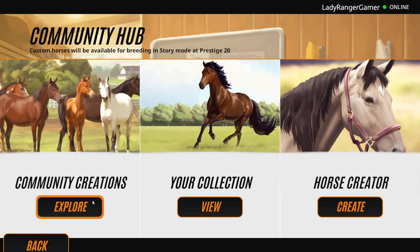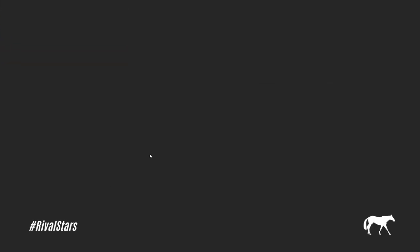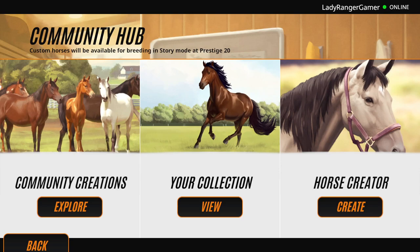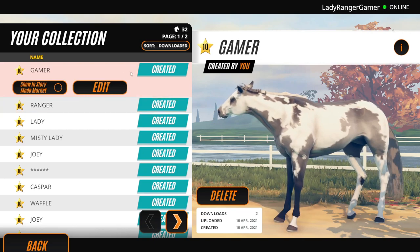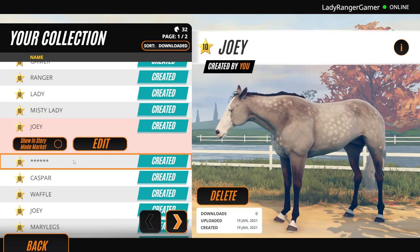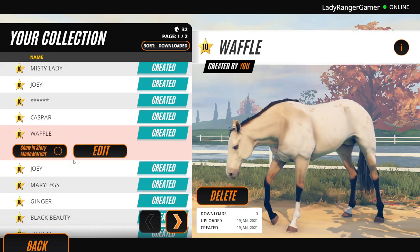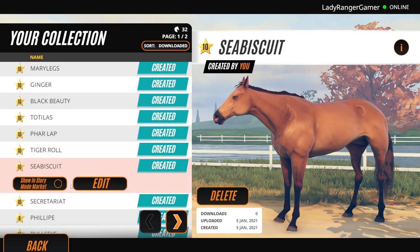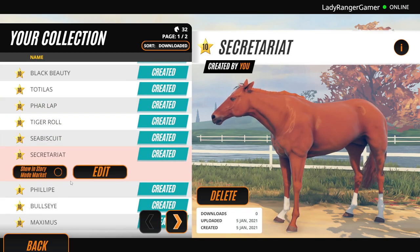So we have community creations, which are all creations that people who play the game have made. We've made loads - we actually have videos for all of these. Like, we made all famous racehorses, and we made some Disney horses.